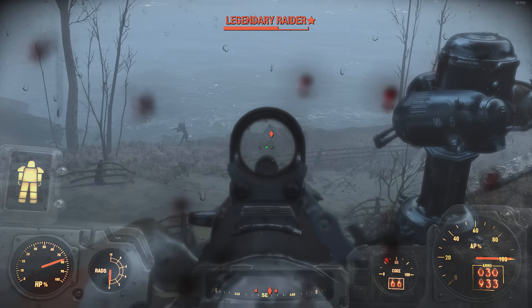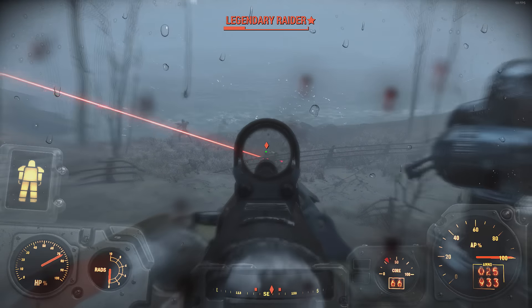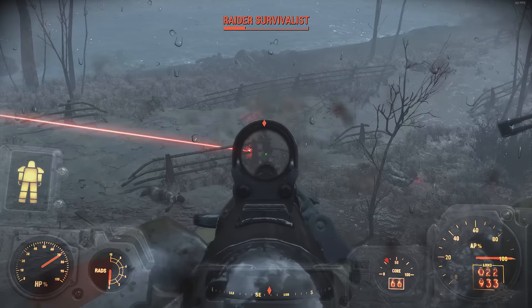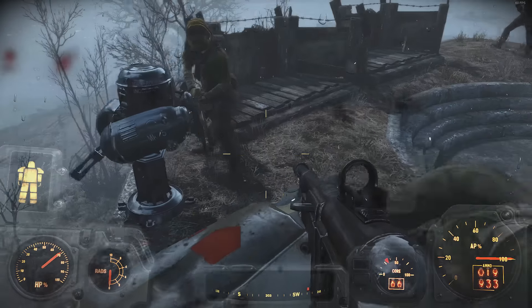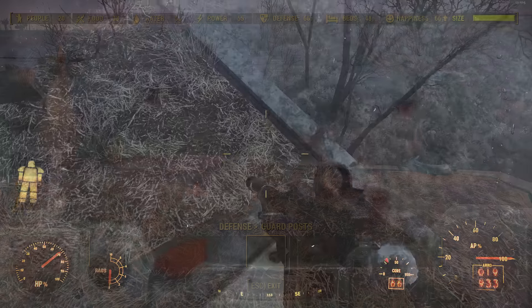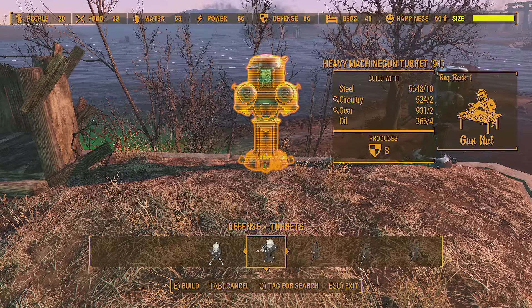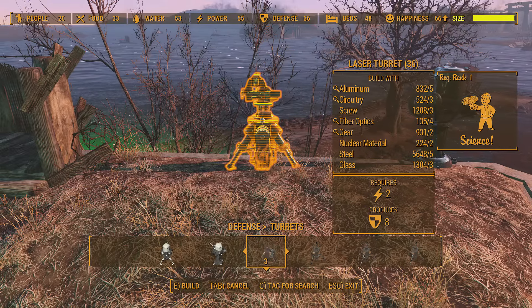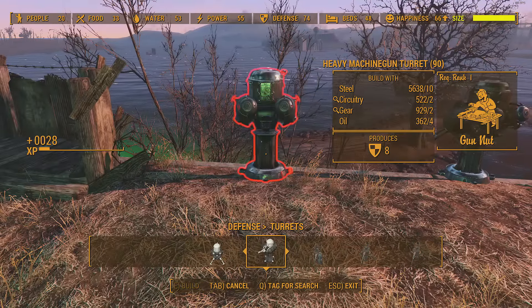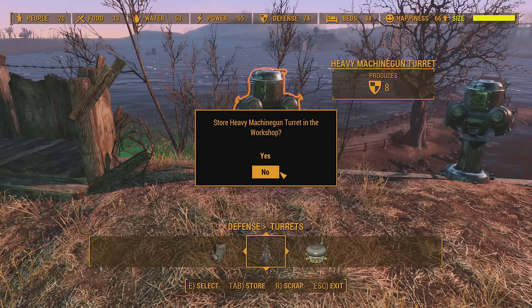There are a number of different enemies that will attack your settlements. The Castle is by far my favorite settlement, and I've made it into my main base. The basic idea is to make sure that enemies can't get in, because once they do, they'll do a lot of damage — especially to your crops. One of the things to keep in mind is that blocking enemies out doesn't work on all opponents. Rad scorpions, for example, will burrow underground and just pop up inside your base.